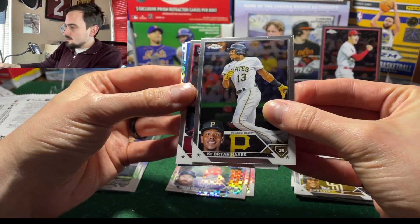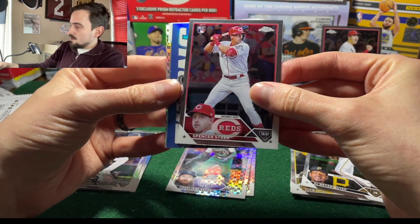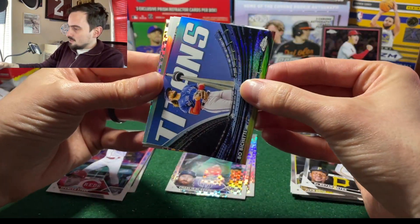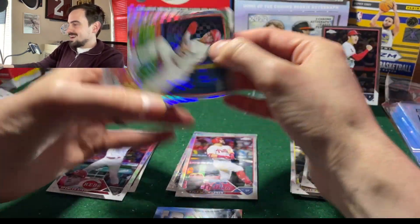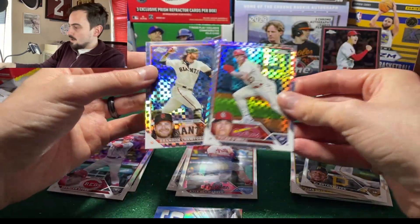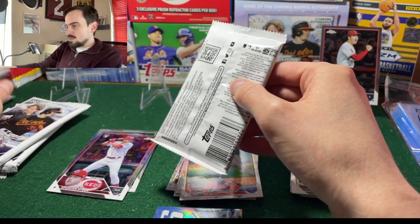I see some orange, so hopefully it's an Astro — we'll see how that goes. Spencer Steer, a Beau Bichette Titans card — that's pretty cool. Kyle Schwarber refractor, Tyler O'Neill, and a Brandon Crawford x-fractor. So two x-fractors there. I think Brandon Crawford might be retiring as well.